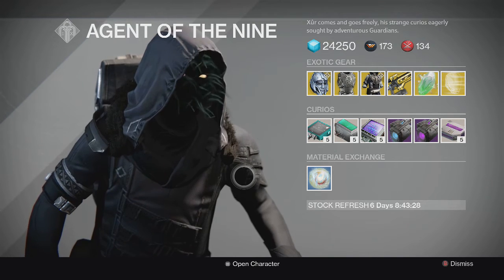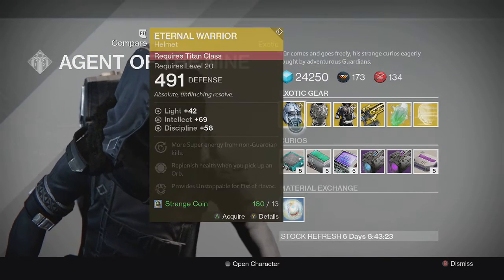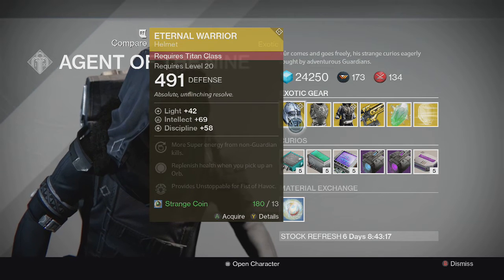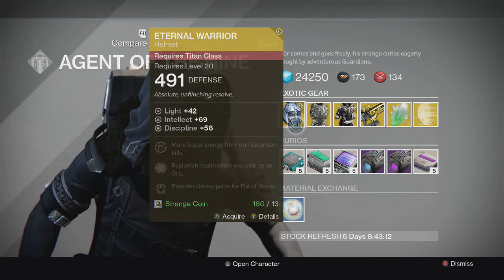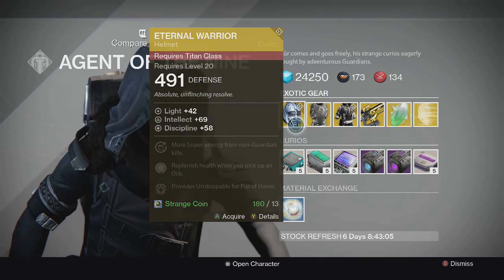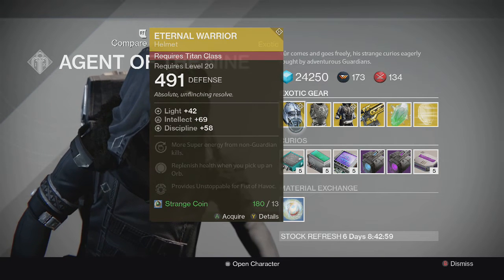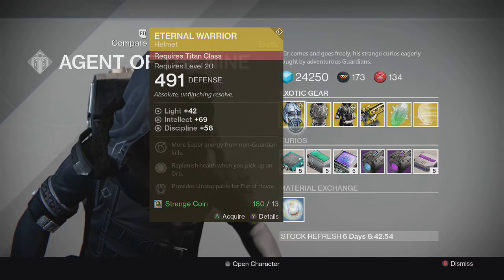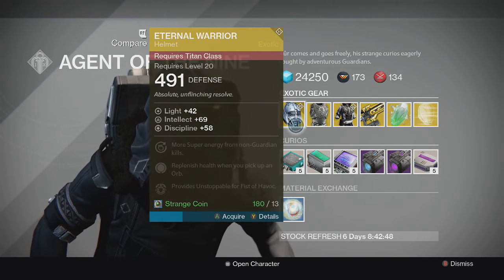Here's his inventory for the weekend - pretty good stuff. Got a couple new armor pieces, so let's get into it. For the Titan we have the Eternal Warrior helmet. It is the new House of Wolves Titan helmet. It has Intellect and Discipline, which are really good stats. The perks are: more super energy from non-Guardian kills, replenish health when you pick up an orb, and provides Unstoppable for Fists of Havoc. I'm not sure how good this helmet is overall, but Unstoppable is pretty good in certain scenarios, especially in Crucible. There are better helmets, but I'd still pick it up to add to my collection.